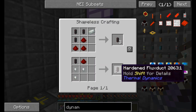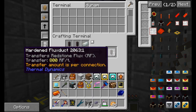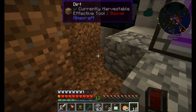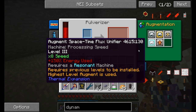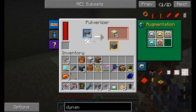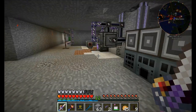800 RF per tick should be sufficient for now, so we'll craft some leadstone flux ducts and upgrade them to hardened flux ducts. We've got power going in — inserting these upgrades should give a massive speed boost to the pulverizer. Let's drop some cobblestone in there — boom. Definitely very quick. This thing is going to process like crazy. I feel like that's faster than a sag mill — definitely. That's why I wanted to go this route.